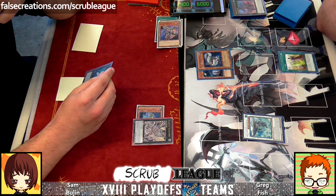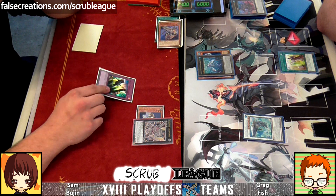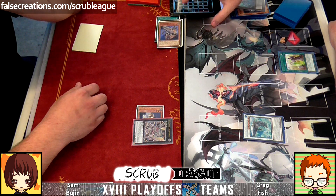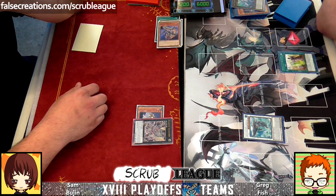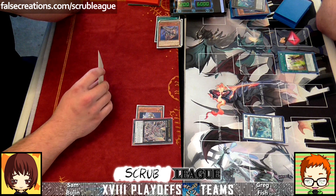Yeah, everyone's against Rich right now. Anything but Rich — you don't want the same person to win twice, it's going to get judgmental. Dre and Jao on commentary — the duo. And this is why you can see the difference in the tier: Solemn Judgment — pay half the life points, say no.